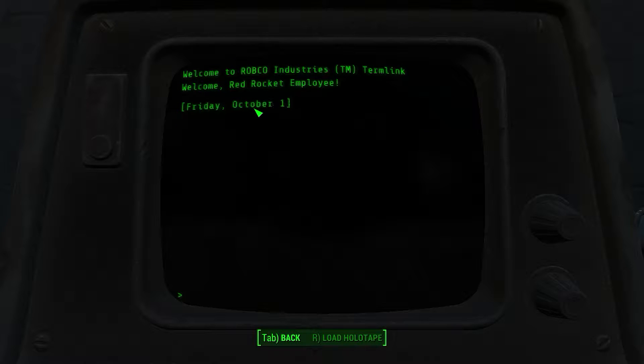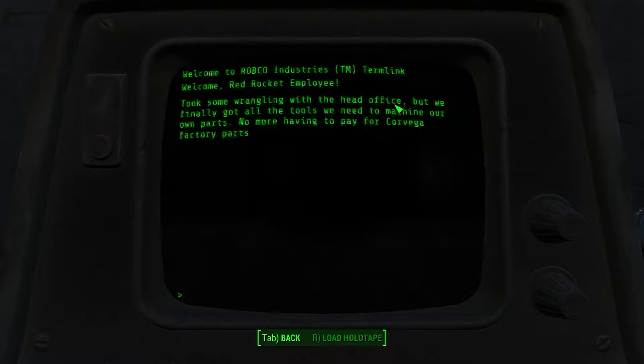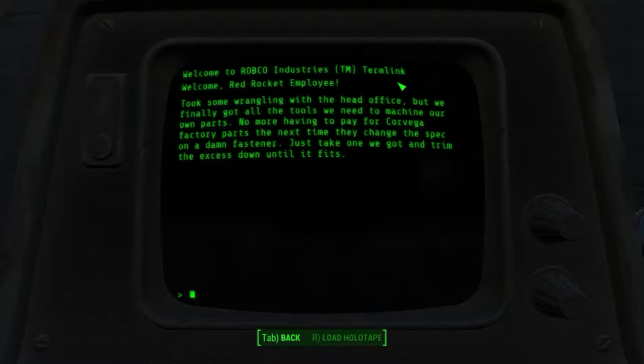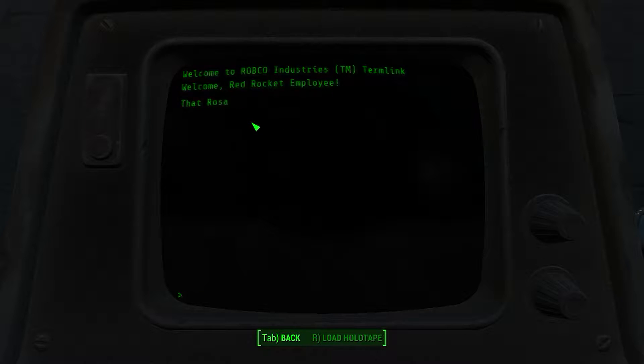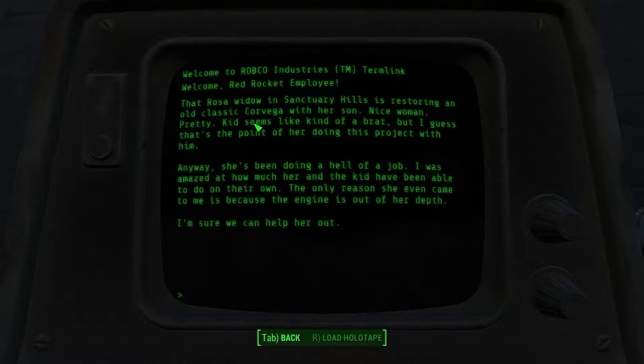All right, business entries - that was not business entries. New equipment installed, took some wrangling with the head office but we finally got all the tools we need to machine our own parts. No more having to pay for Corvega factory parts. The next time they change the spec on a damn fastener, just take one we got and trim the excess down until it fits. Also, Rosa - the widow in Sanctuary Hills is restoring an old classic Corvega with her son. Nice woman, pretty kid, seems like kind of a brat but I guess that's the point of the project. She's been doing a hell of a job. I was amazed at how much her and the kid have been able to do on their own. The only reason she came to me is because the engine is out of her depth. I'm sure we can help her out.